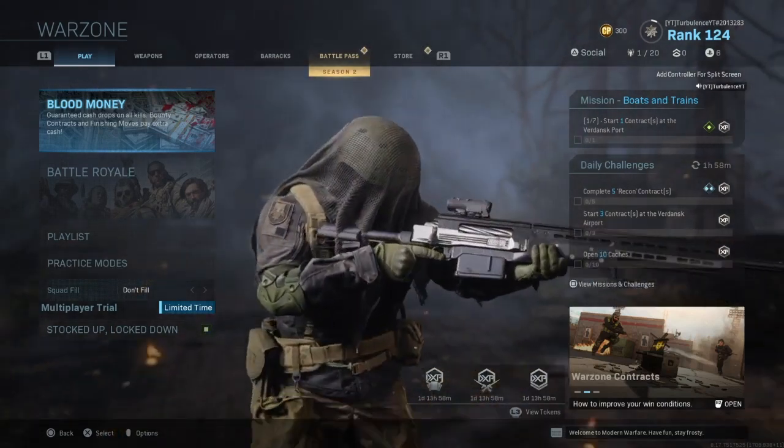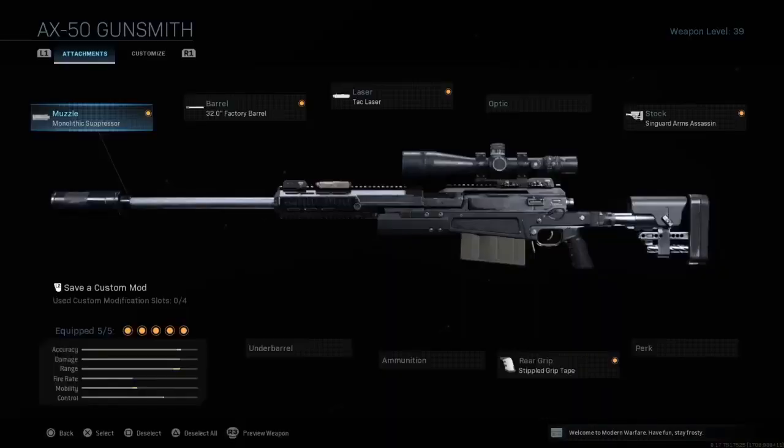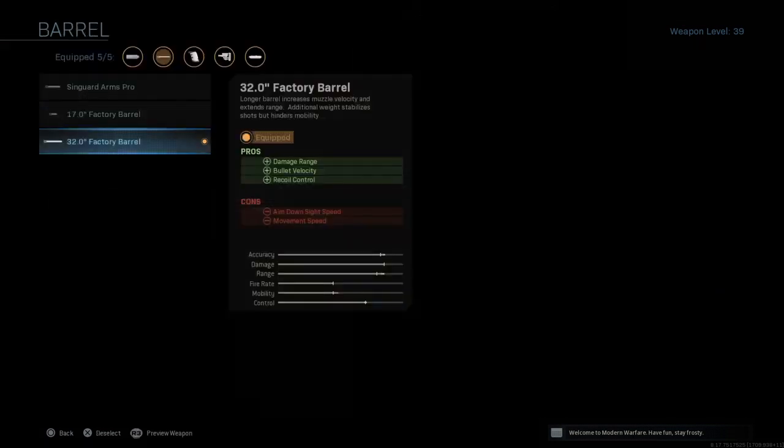For the primary weapon we will be using the AX50. The first attachment is the monolithic suppressor — the main reason being if you're shooting from a distance you don't want to give away your position, and at the same time the monolithic suppressor also gives this gun more range, which is important especially since this isn't as strong as the HDR, so you want to get as much damage range as possible.